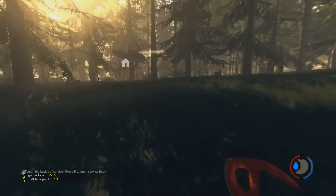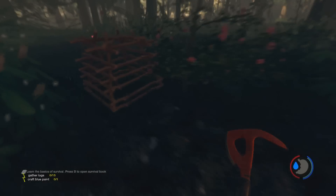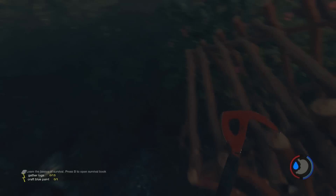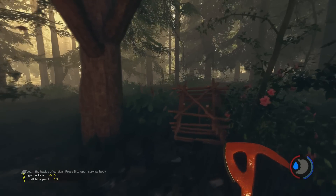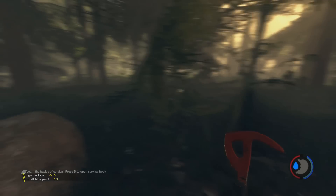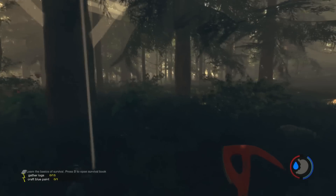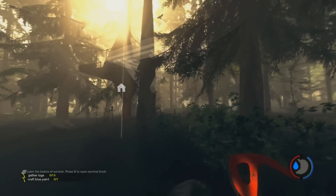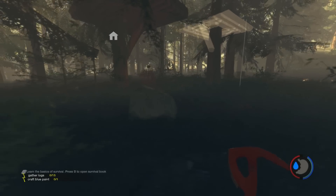I'm going to go and check this rabbit cage to see if we've got anything — we struck out last time. Yeah, struck out again. I think I'm going to have to put some more rabbit traps somewhere better because I keep striking out here. Anyway, are we going to build this, or shall I put down the foundations for my base first?